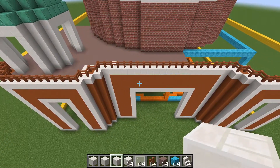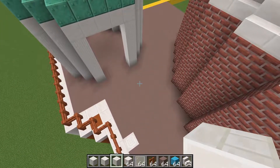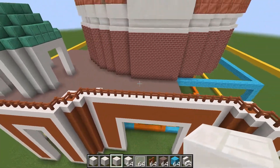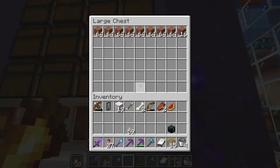So all I need is orange terracotta, some quartz, acacia fences, and I believe that is light gray terracotta. I won't be doing that one thing, but I think this will work for my base on the second level. Let's see if I have any supplies for this.